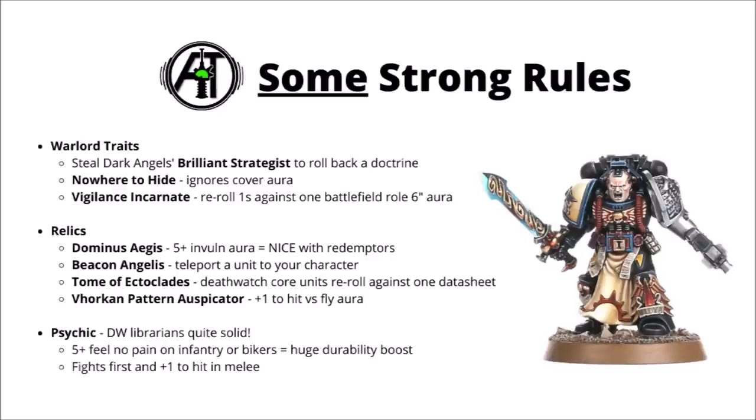The other one that's really quite nice for a gun castle is Nowhere to Hide — that's an aura of Ignores Cover, meaning your opponent gets no benefit to their saving throw if they're hunkered in light cover like ruins. Vigilance Incarnate can be quite nice for re-rolling ones against one battlefield role, basically ensuring your wound rolls even if targeting a battlefield role that isn't your primary target. The standard Codex Space Marine ones can also be pretty good — Rites of War is usually good if you're running Dreadnoughts or non-troops units, or the Imperium Sword for a more fighty character.